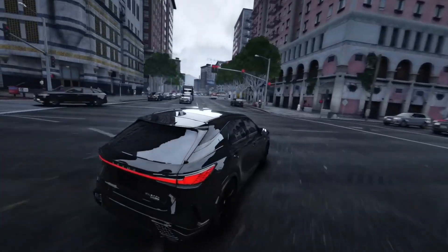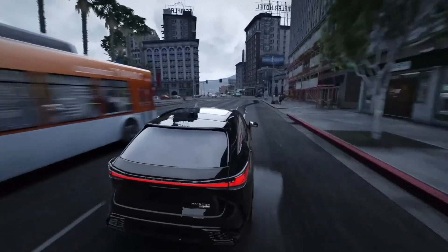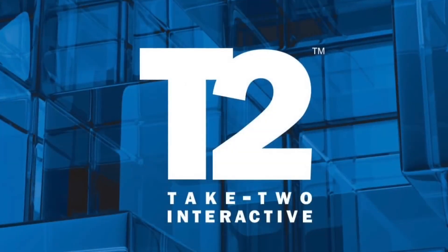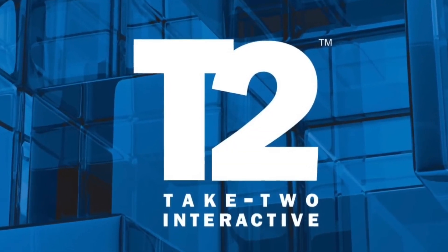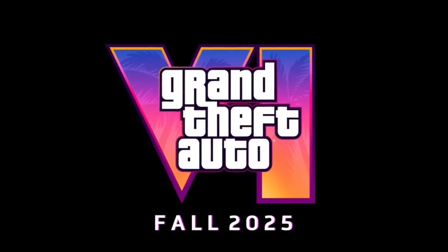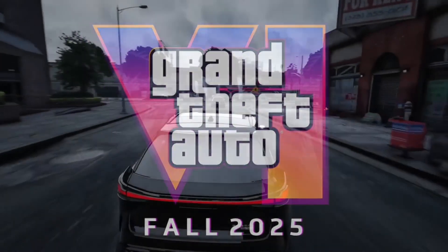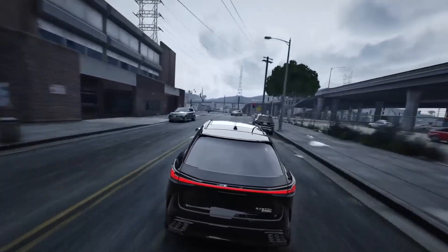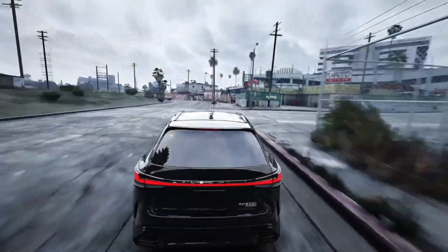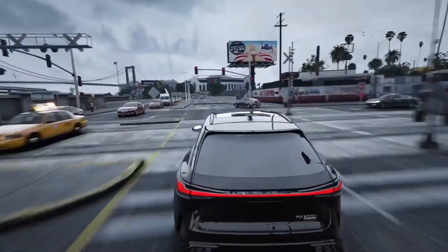In less than 24 hours, we could be getting information from Rockstar Games on GTA 6 — it could be screenshots, a second trailer, or information about the release date. The reason we've circled this date is that Take-Two Interactive has an earnings call set for tomorrow afternoon at 4:30 PM Eastern Time. The last time Take-Two had an earnings call in May, they revealed GTA 6 was set for fall 2025 instead of just calendar year 2025. Rockstar remained radio silent and allowed the executives to discuss that information instead.